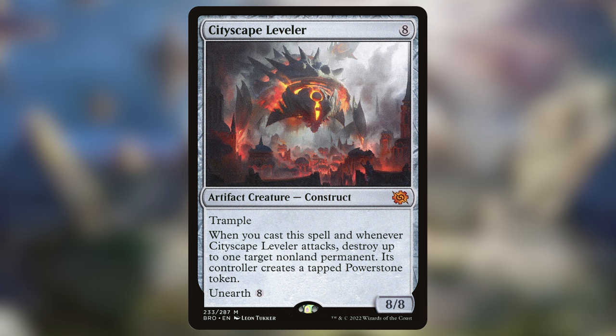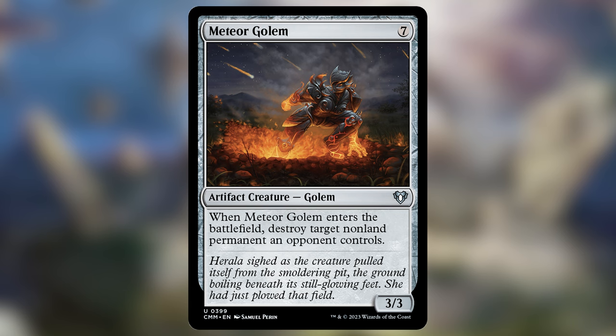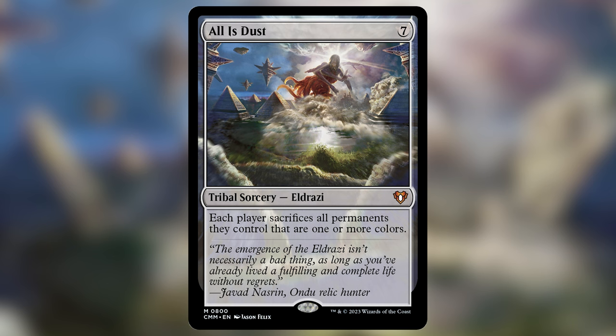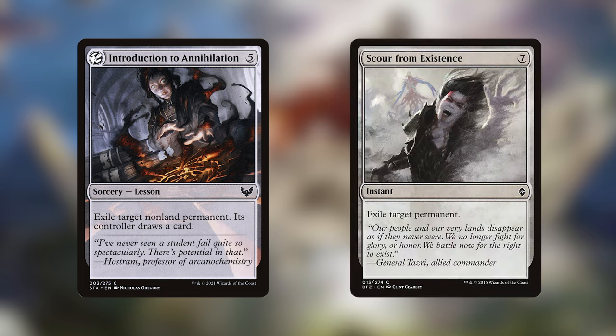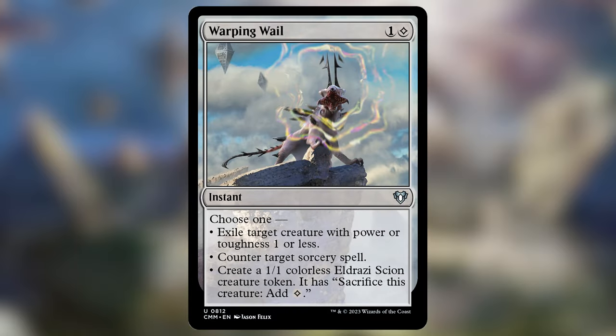Speaking of interaction, let's talk about our interaction package. Interaction is not cheap in colorless, so most of what you'll see here is pretty expensive. Fortunately, we have the ramp to more consistently cast these things. Cityscape Leveler is one I've always felt was a big downgrade to have in this deck because it gets weaker if you have your commander out and it relies on attacking, but its attack and cast triggers are great and very repeatable. Meteor Golem does much the same thing. All is Dust is probably the best board wipe we could have possibly asked for here, making everyone sacrifice their colored permanents while we have none of those — absolutely a staple in colorless decks. Introduction to Annihilation and Scour from Existence are both decent targeted removal — great effects but really expensive. Warping Wail is our lone counterspell, and it's not a very good one — it only counters sorceries, but it's about the best we can do. In a pinch, it could make a token for us.